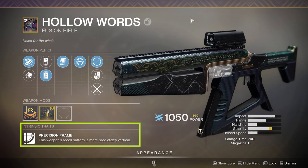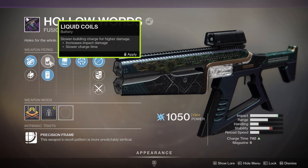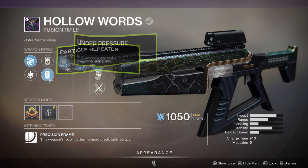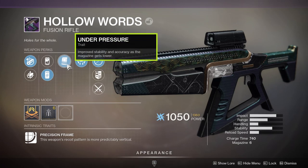Hollow Words is a legendary ARC Precision Frame Fusion Rifle with a base charge time of 740 and 6 rounds in the magazine. Intrinsically, Precision Frame Fusion Rifles have a recoil pattern that is more predictably vertical. The roll I'm looking at here does have Liquid Coils, which slightly increases damage output but pushes the charge time up to 780. I prefer to run Particle Repeater for the increased stability. In the first perk column, I really like Under Pressure on Hollow Words for use in the Crucible, simply because you're only starting with two rounds in the magazine, so you're getting that nice boost to accuracy and stability right out of the gate.